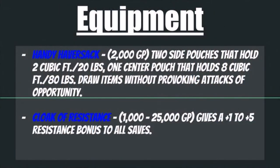Also, there's the Handy Haversack, coming in at 2,000 gold pieces. This has two side pouches holding two cubic feet or 20 pounds of items, and one center pouch holding eight cubic feet or 80 pounds of material. You can draw items from this without provoking attacks of opportunity, which is great — although again, you should be at a long enough range that that's not as much of an issue. This is still great to have.